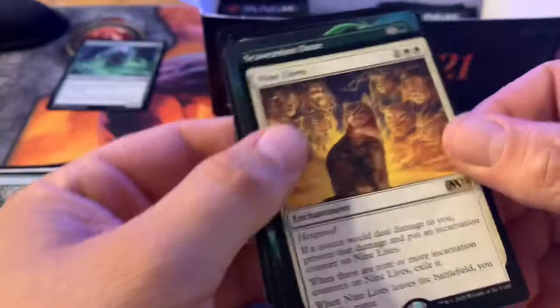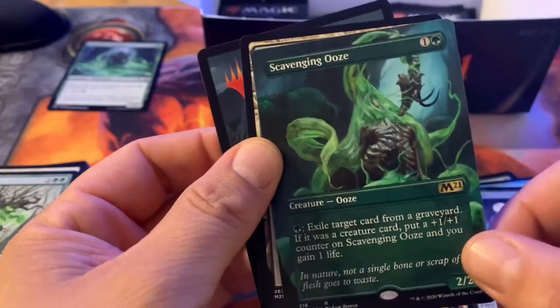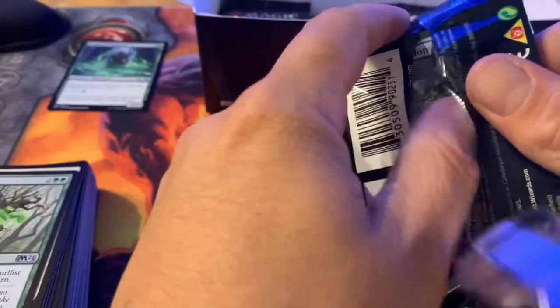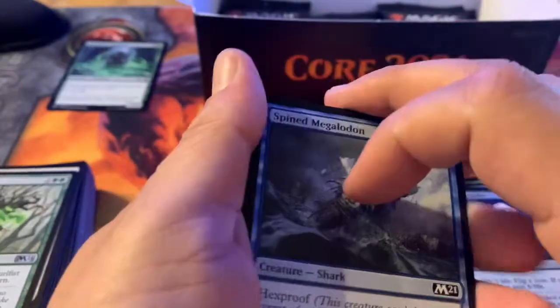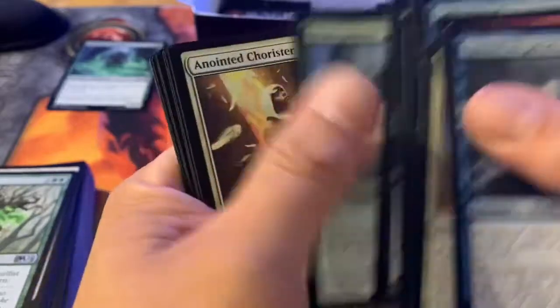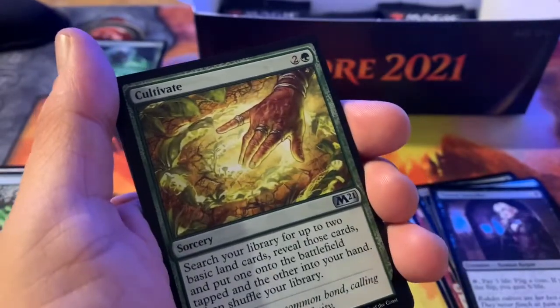Scavenging Ooze — and the full art version, very nice! You ever open a pack and just know there's a foil — feels a little bit thicker? Let's see if I'm right. Cultivate, Carrion Grub, Teferi's Tutelage, Temple of Triumph. No foil — felt thicker but wasn't. Actually a cool looking token.